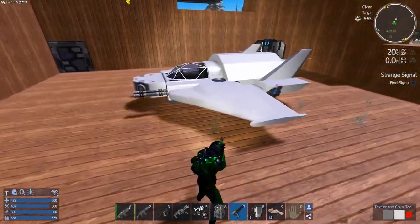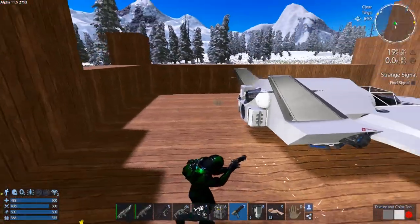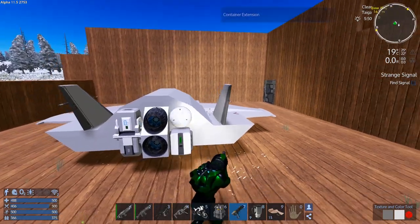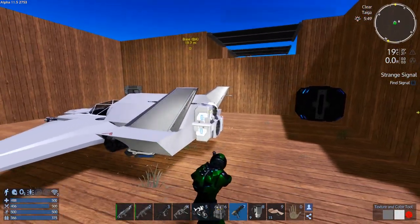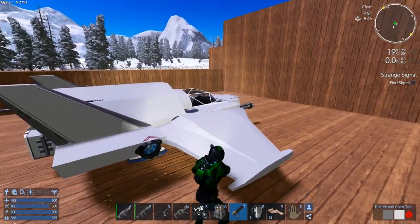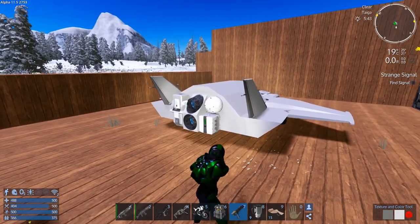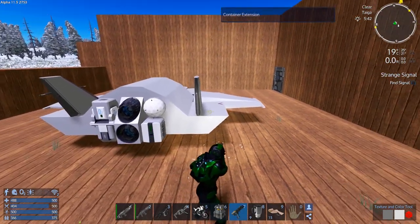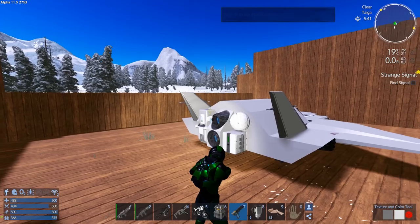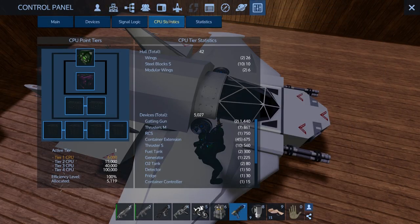You can see I have modified the SV slightly — not a lot. I added some medium thrusters: two at the back, one to each side, one at the front, and two medium thrusters pointing down. I also added the fridge and detector, plus extended the cargo quite significantly. The overall CPU is still under tier one.